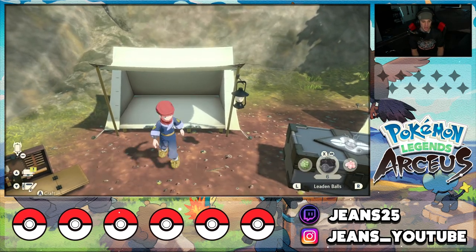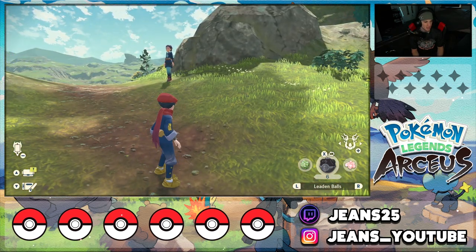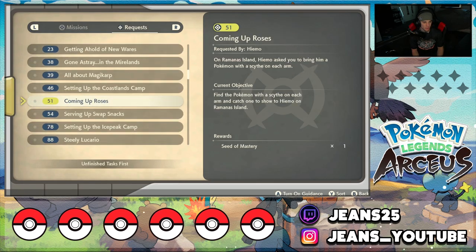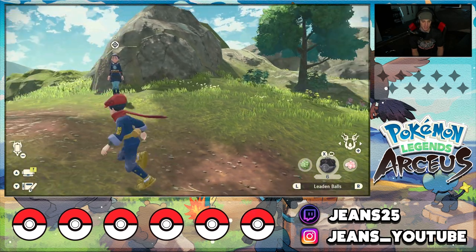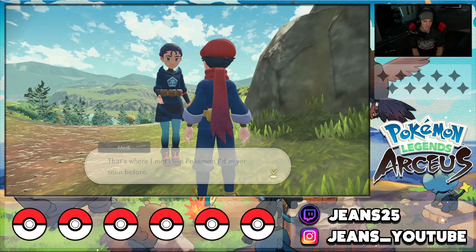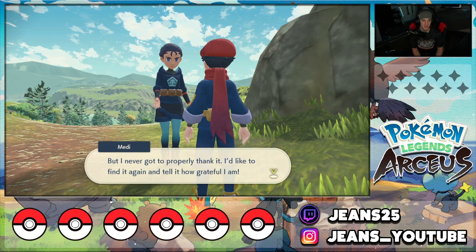Now that we're at the Obsidian Fieldlands in daytime, there's a little character here. Make sure you actually put the quest on — go over to Requests, go to 'A Token of Gratitude,' and lock it in so you're flagged up. Once flagged, you can talk to her — her name escapes me, but she's going to direct you to talk to Meddy. Meddy says she once saw this Pokémon that saved her life in a flower field.